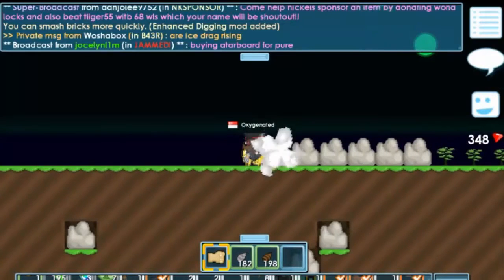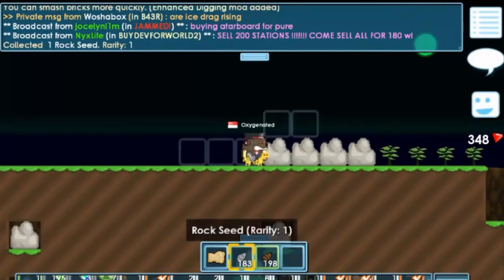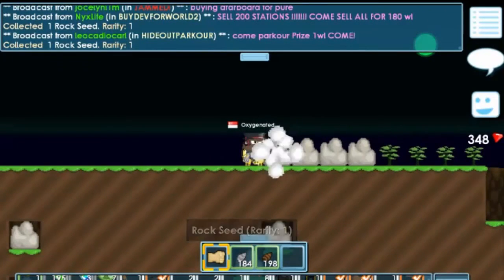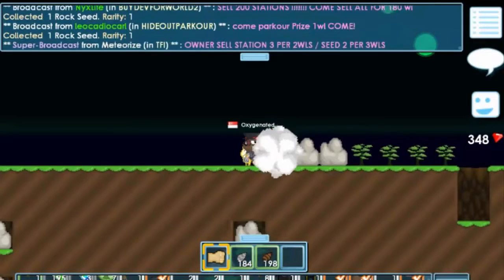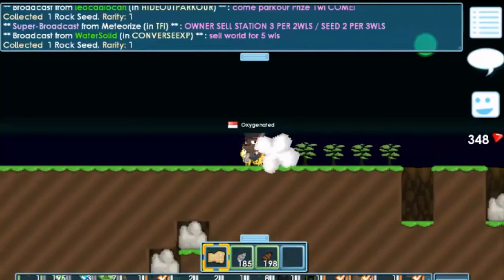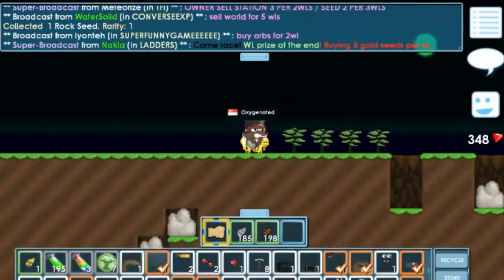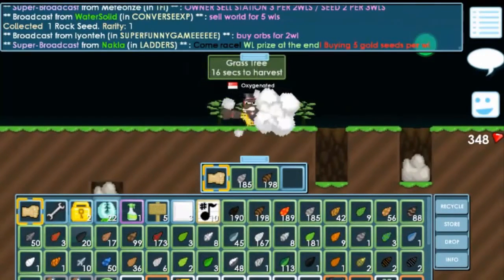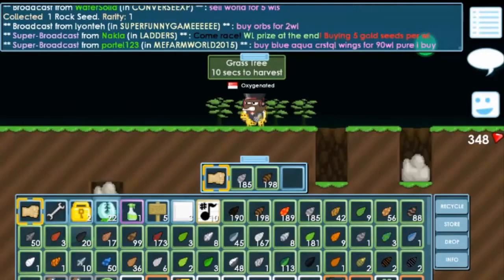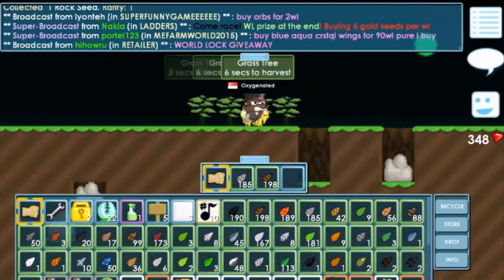It might take a while, but I have a lot of rock seeds through farming. Once you have 7 rock seeds, splice them with dirt to get grass. Once you get grass, break until you get at least 10 grass seeds. You can either break the grass until you have 200 and sell them for at least one more block.